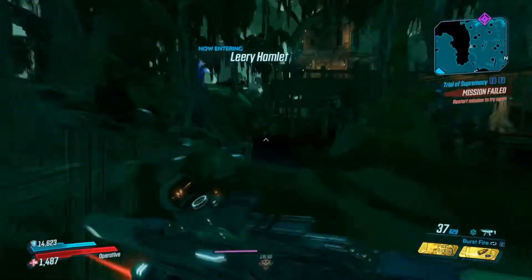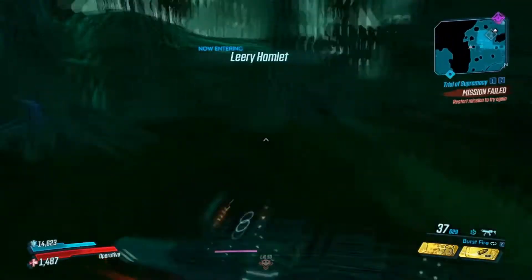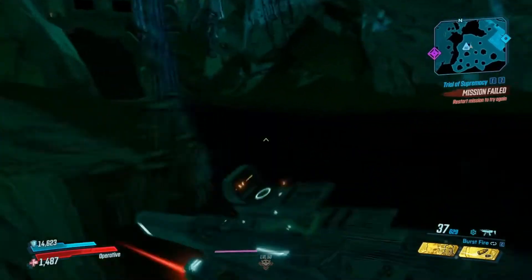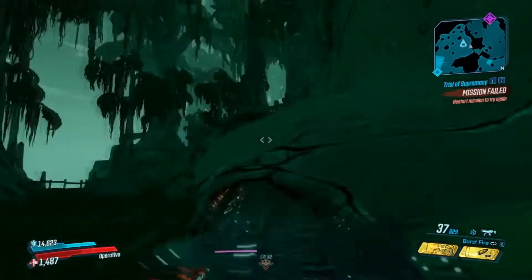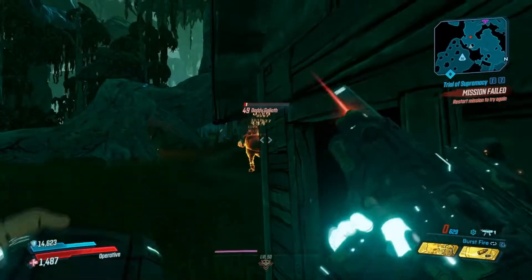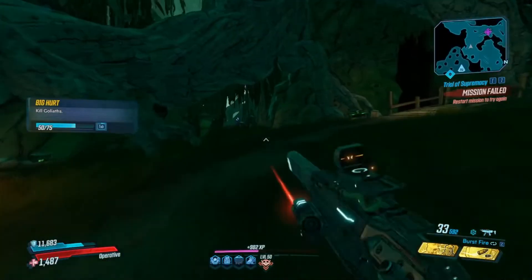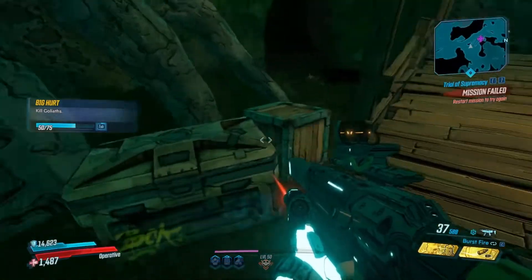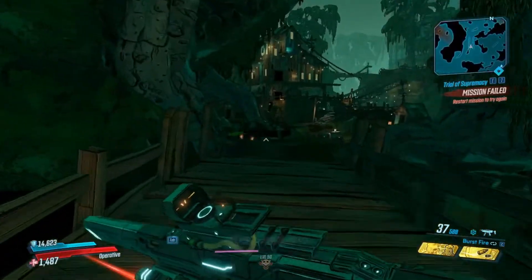Going this way you don't find any enemies; occasionally a mini-boss will spawn in this area, so watch out for that. What you want to do is parkour up on this rock, jump through here, and a Goliath will spawn here — just take care of him. This is the save point you'll be using. If we go just up here, the loot tank will spawn at that little door at the back.